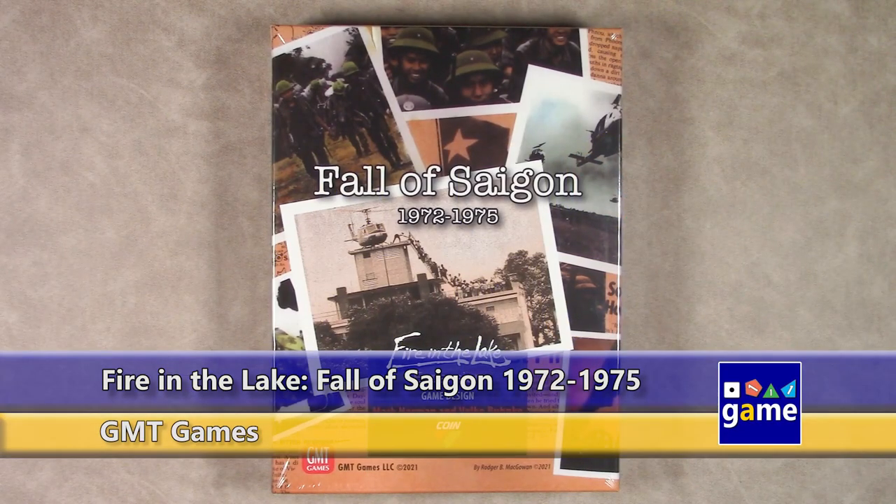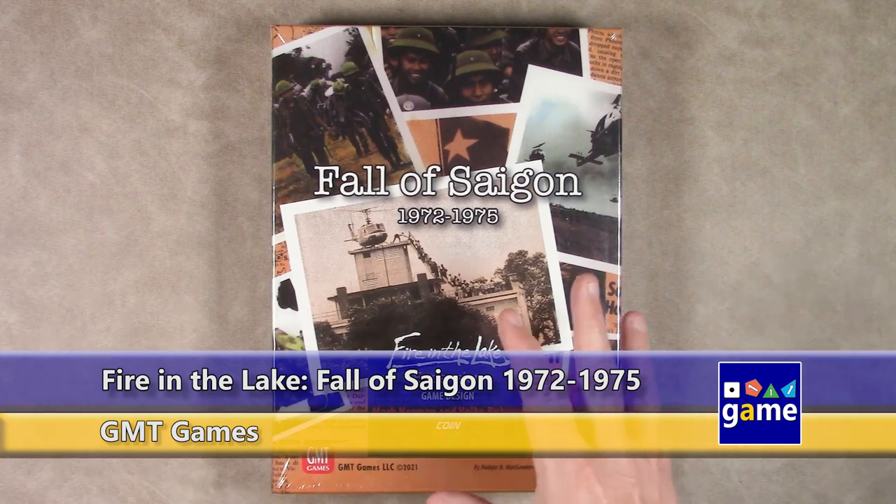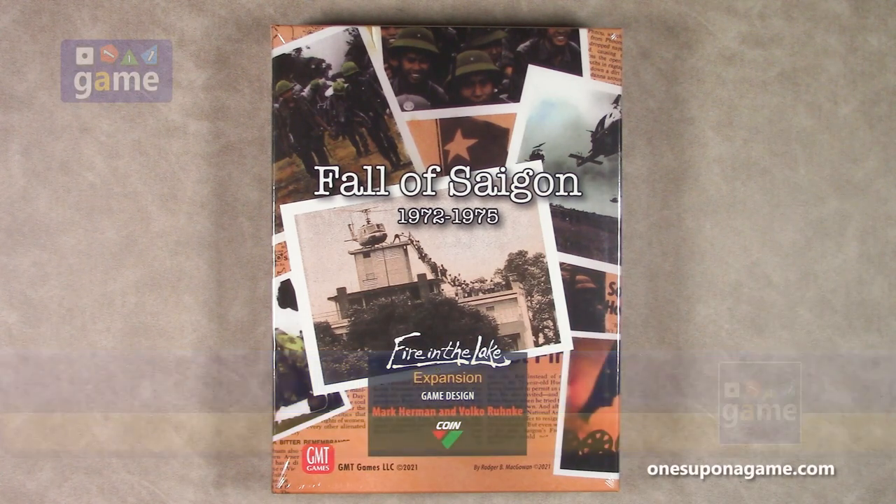Hi, welcome back to Once Upon a Game. I'm Kevin Kitchens and in this episode I'm going to do an unboxing of Fall of Saigon 1972 to 75. This is an expansion to Fire in the Lake, the COIN game from Mark Herman and Volko Runke. This is obviously from GMT Games.